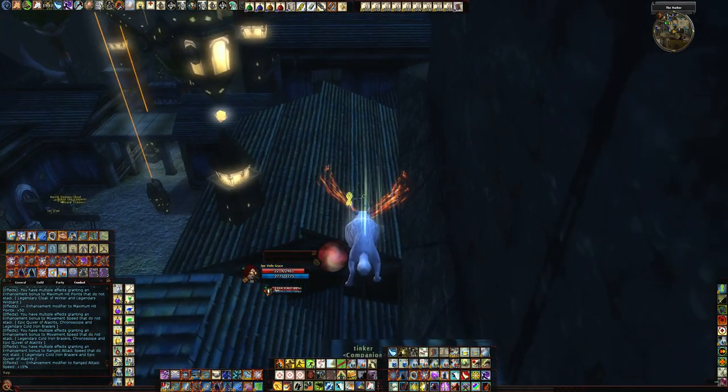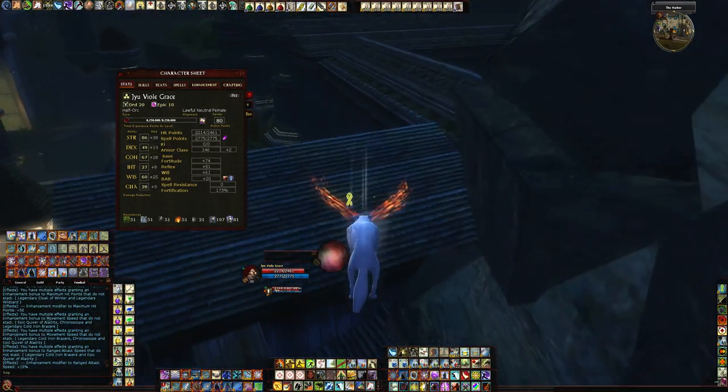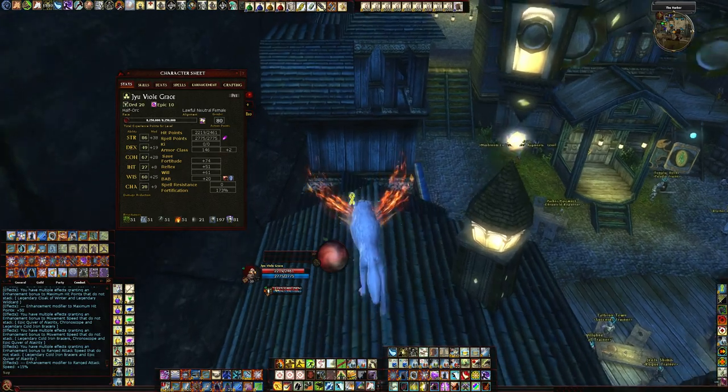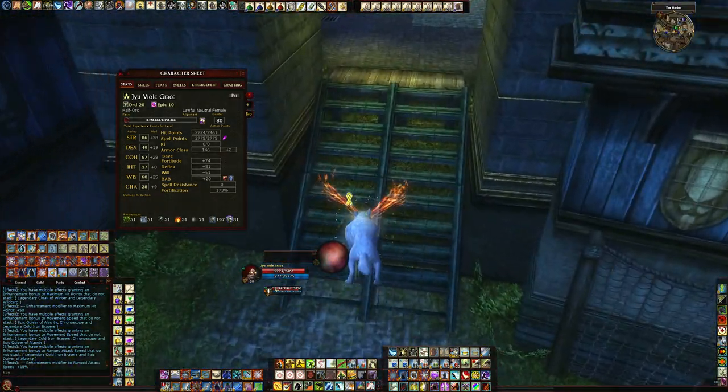That's pretty much it on my build here. In Reaper I hit a little over 100 Strength. My DCs are decent on it. I don't have much problems with DCs — I also know what I'm casting stuff at.